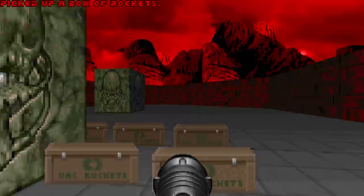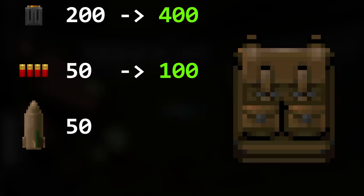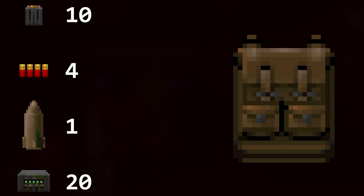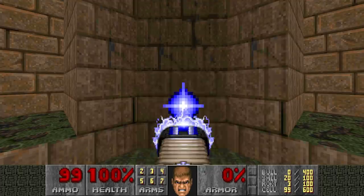If you can't carry any more of a certain ammo type, you can't pick it up. A backpack can double your ammo capacity however — max bullets go from 200 to 400, max shells from 50 to 100, max rockets from 50 to 100, and max cells from 300 to 600. The backpack itself also provides a little bit of ammo: 10 bullets, 4 shells, 1 rocket and 20 cells. Ammo is placed by the mapmaker or dropped by Zombiemen and Wolfenstein SS, who drop an ammo clip upon death.